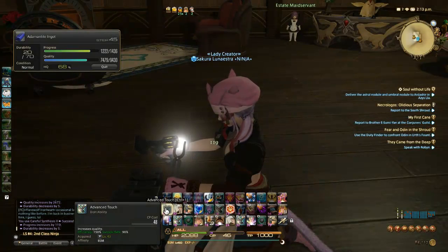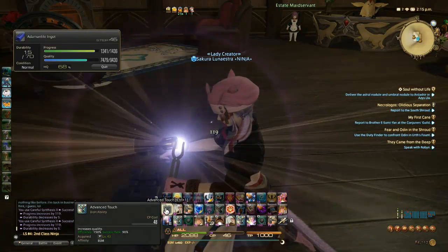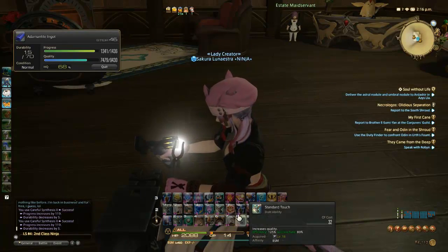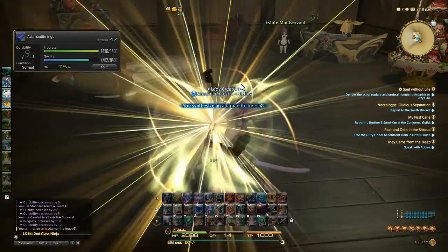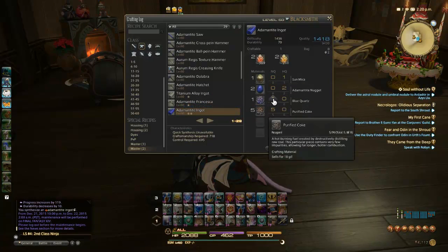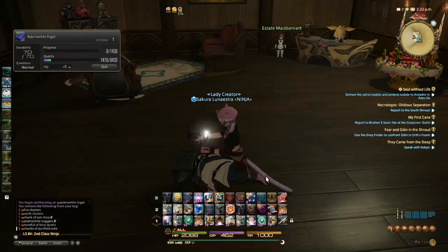We'll see where this craft ends up. I have enough that if I get a Good I can use like a Standard Touch, because right here I'm only going to be one away. I get it up to 76%. Like I said, Blacksmith is probably one of the hardest ones because you don't have Innovative Touch in order to go ahead and do that. And that's the maintenance notification — hooray! There's a lot that you can really get around with crafting, even with some normal quality materials.